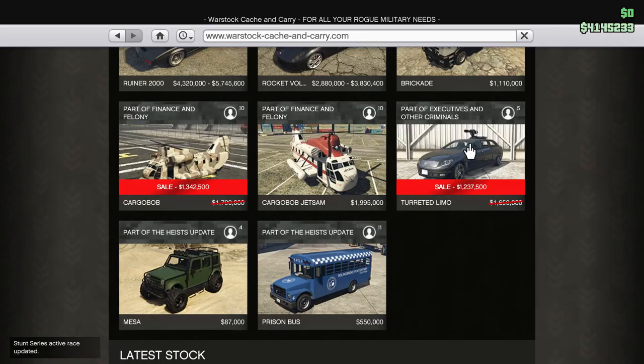The Turret Limo is tempting because it's also in your CEO menu and you can spawn it instantly for free if you own it. Unfortunately the Cargo Bob is not, but you can always get them pretty easily by calling Pegasus — most of the air bases are around most corners, especially when you get the hang of where to pick them up from.